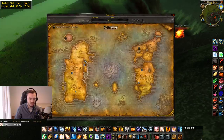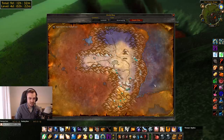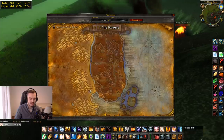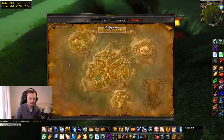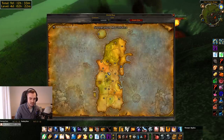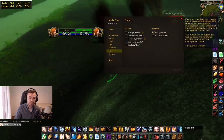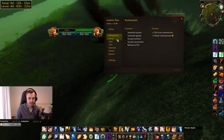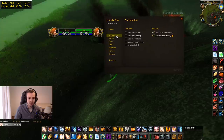Leatrix Maps essentially shows you unexplored zones and unexplored areas. You don't actually need to explore everything — usually it's blacked out, but with Leatrix Maps it's just foggable, which is actually super handy and saves you some time if you don't know exactly where everything is. I recommend Leatrix Maps. Leatrix Plus does all kinds of different things and I believe they just did an update today.